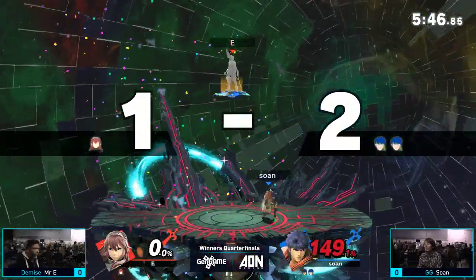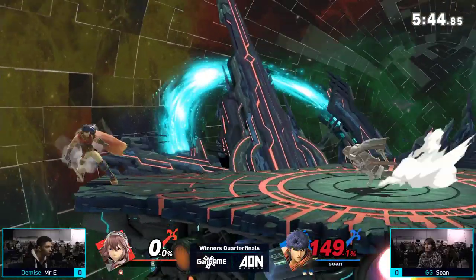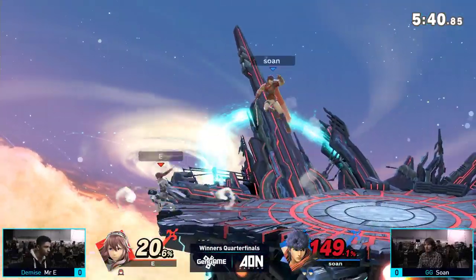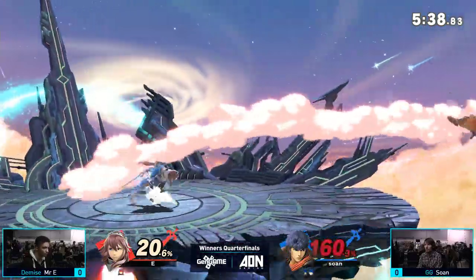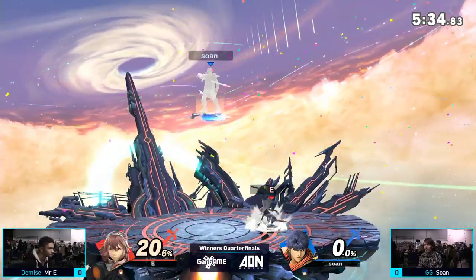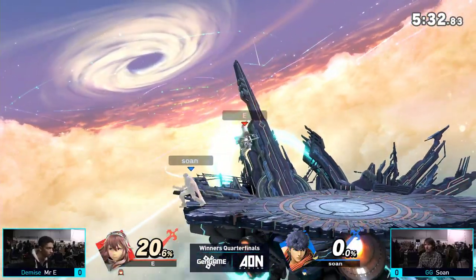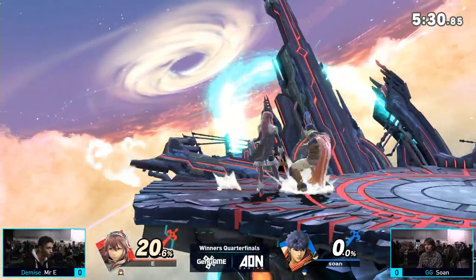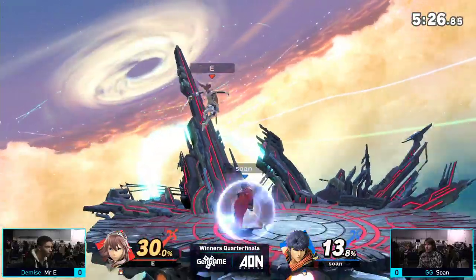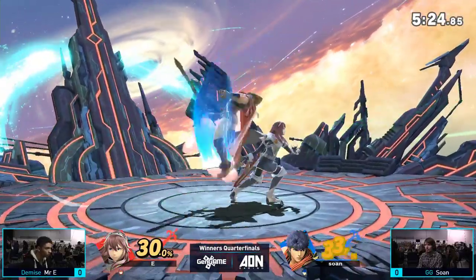Ike reversing it — Sewn taking the lead here, two stocks to one. Classic down throw up air combo. Mr. E doing a great job of forward air edge-guarding Ike trying to use the side B to recover. Beautiful — relatively even game right now. Oh, kind of stared at each other in the face right there.